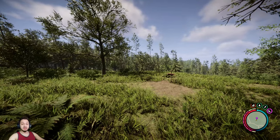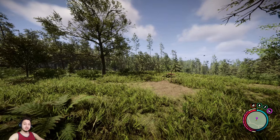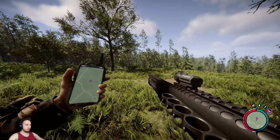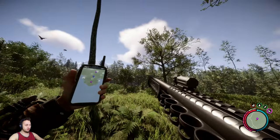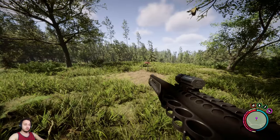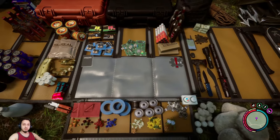Hey, what's up guys, welcome back to Sons of the Forest. Today we'll be checking out where to get the shotgun. First, you're going to want to pull out your GPS and head over to this purple indicator. If you see the mountains, it's all the way down here at the bottom towards the beach. You're going to need the shovel for this one — if you don't know how to get the shovel, check out my last video.